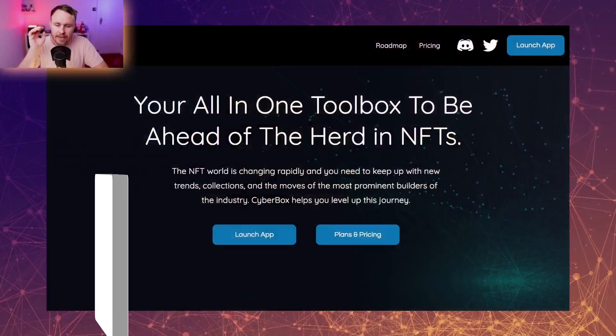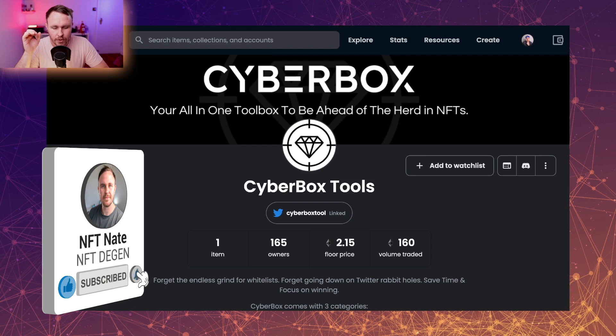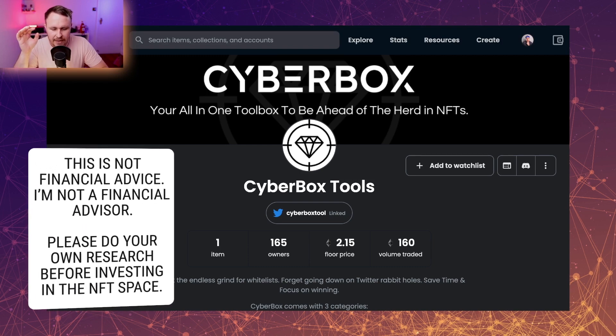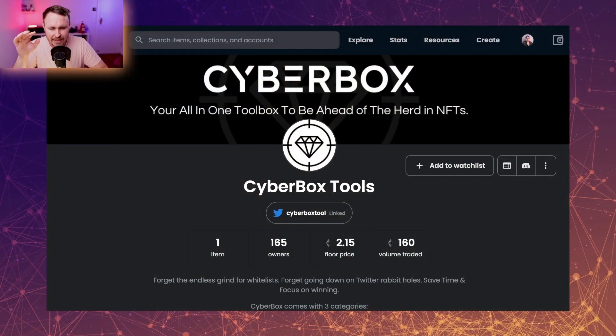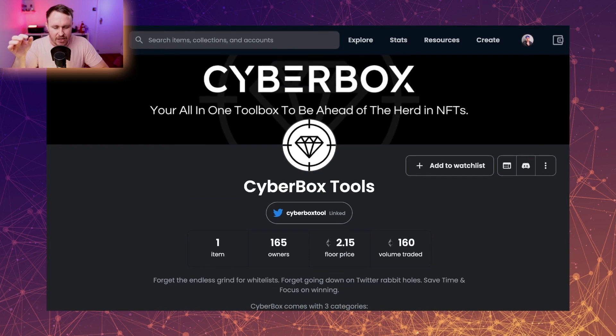I want to share with you a tool that will never let you miss a mint again, never let you miss a great bargain, and never get outbid again. I'm talking about CyberBox and their upcoming tool. The first tool CyberBox did was a sniping tool - it would scrape the metadata and do the reveal very fast. You could pick up a great deal that minted at 0.6 ETH on the whitelist beta, then 1.2, and the floor price is currently 2.15 with actual volume. It shows it has worked and the NFT has gained in value.